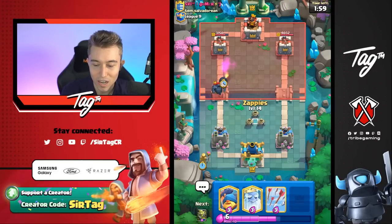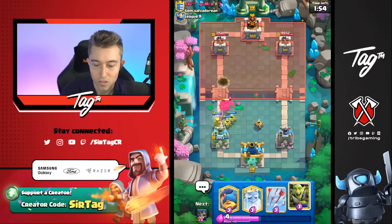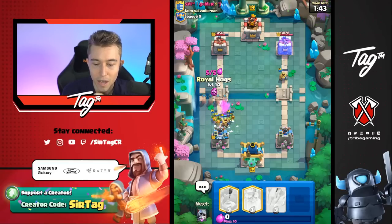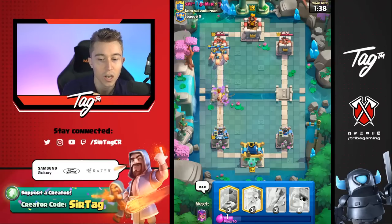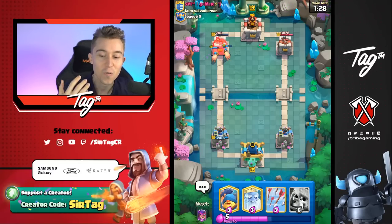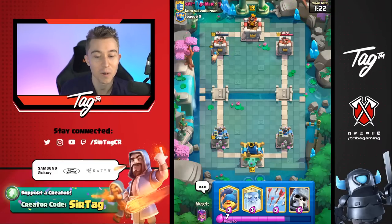I'm going to go Mother Witch in the back and then Zappies here — that'll pull the Pekka as far as we want. I'll go Goblin Gang to body block and stop him from killing my Mother Witch. That was an interesting Freeze — this guy is a very aggressive player. With him having Freeze out of cycle, I think I can go for Royal Hogs and get a lot of damage. It's incredibly tough for someone with a Pekka Freeze deck to have splash damage for Royal Hogs. In single Elixir he went Pekka and Freeze — that's 11 Elixir — then Barbarian Barrel — that's 13. What does he have for my Royal Hogs? Probably nothing. We seized the tower.